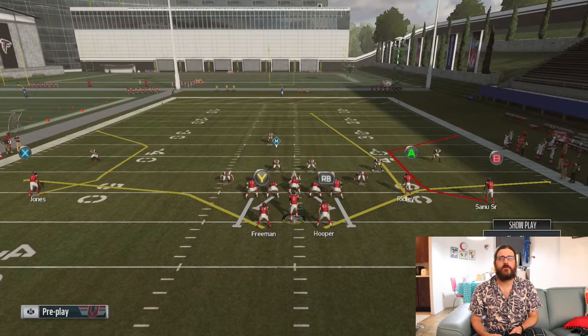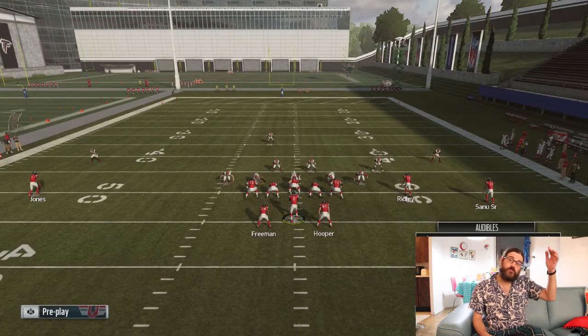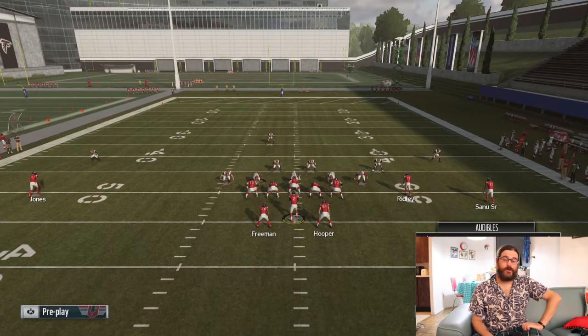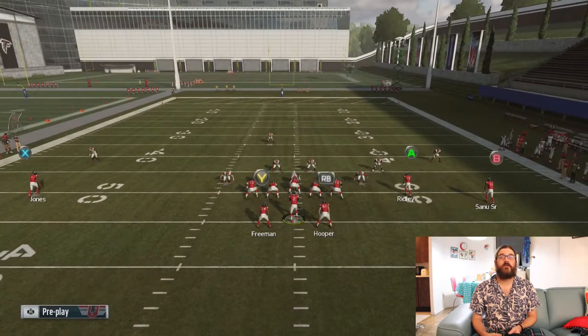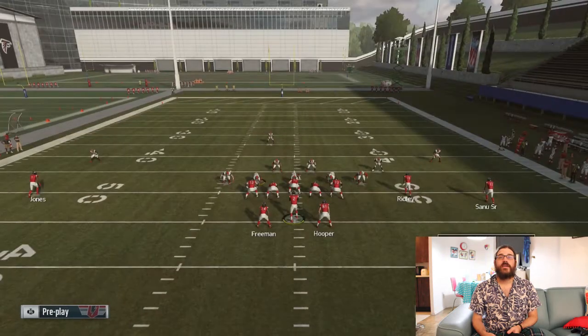The play I'm doing is the wide receiver corners out of the Bills playbook in the gun split formation. You can do this in any setup with three wide receivers that has C routes on either side — there are a lot of different routes like that in the game. The way I do it is I just block everyone, so you've got 7 block in here, and I'm going to put Ridley into a drag.